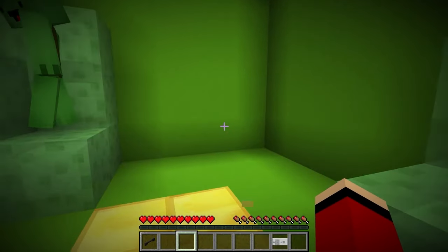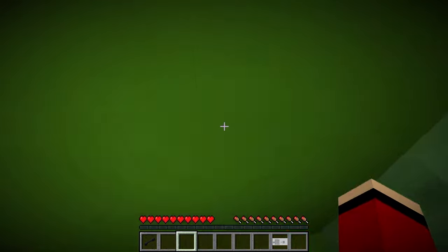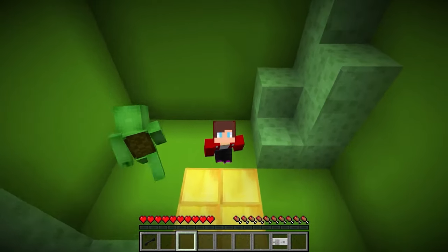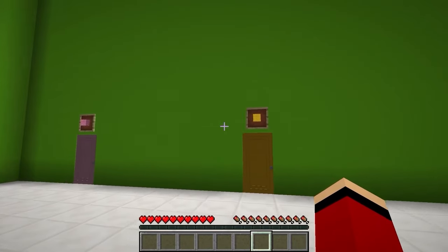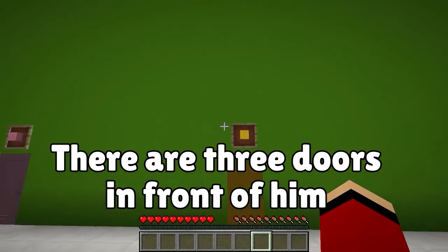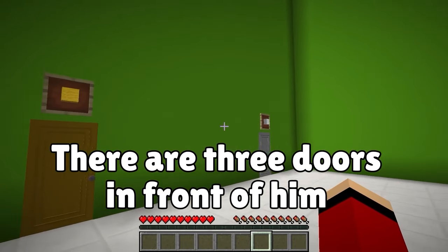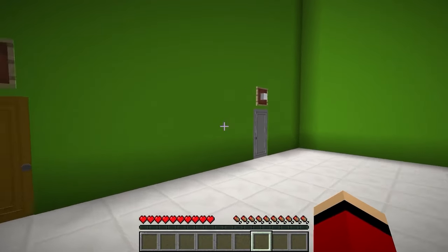Where are we? This doesn't feel safe — it's not over! Everything is still made out of slime! I'm inside Mikey's house! There's a pink door, a yellow door, and a white door. Is Mikey hidden behind one of these three doors? I'll try the white door first — I'm going in!